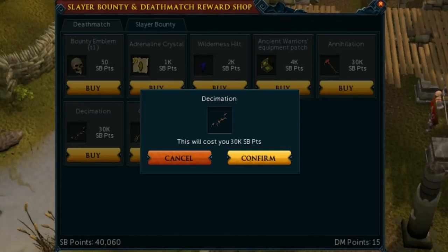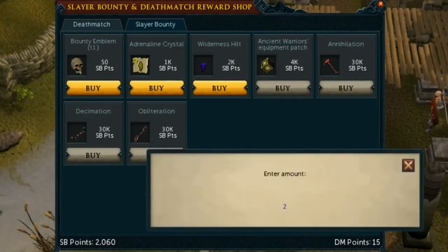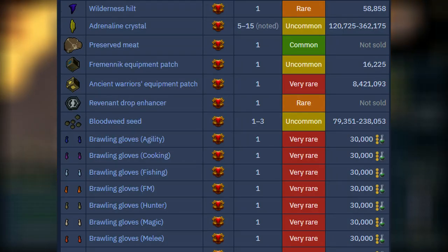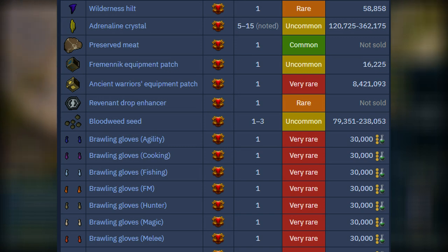The main rewards that people buy are the tier 87 Wilderness weapons and the Ancient Warrior Upgrade patches. It's also worth noting that when killing any monster in the Wilderness, you have access to a special Wilderness Drop Table which can drop things like the Revenant Drop Enhancer and the Ancient Warrior Equipment Patch. The money you'll be getting is going to come mainly from the Ancient Warrior Equipment Patches, which go for around 10 million GP each, and I usually get a few every time I go for a tier 10 emblem, so it adds up nicely.